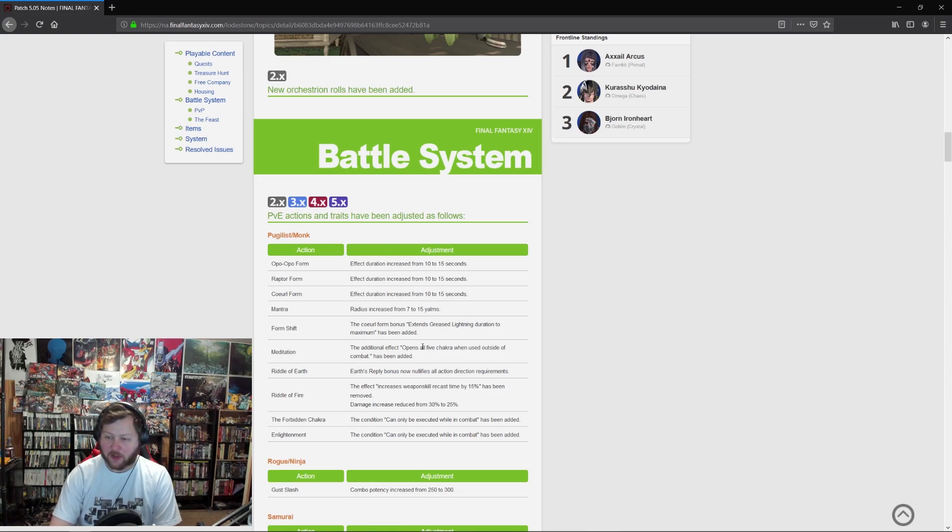Meditation opens all five chakra when used outside of combat — that seems really good. You can just start a fight with all five chakra open. Riddle of Earth's first reply bonus now nullifies all action direction requirements, so it's basically True North as well, which is really cool.